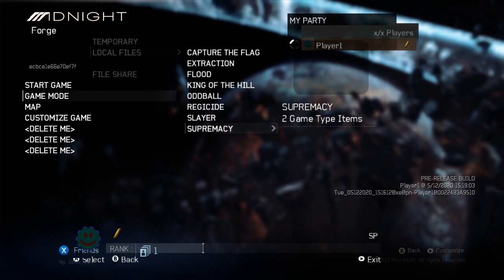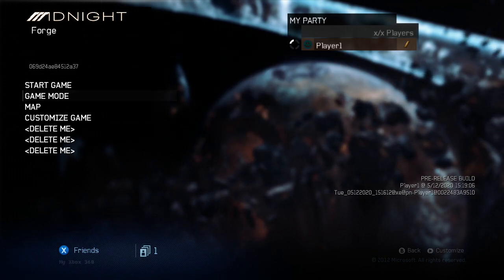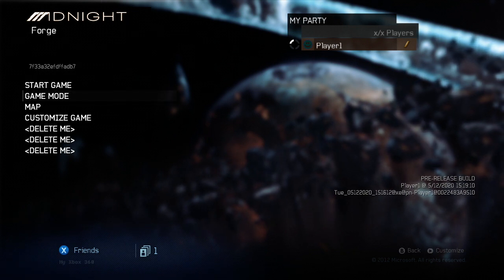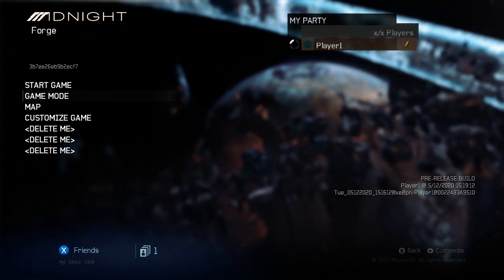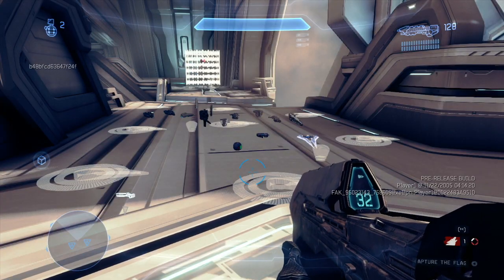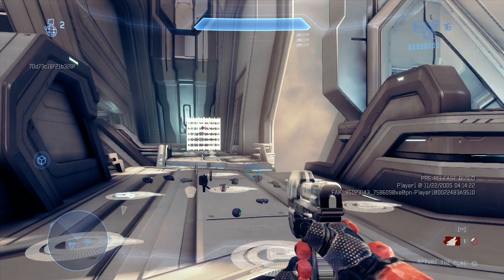A few interesting things to note in the UI here. The first thing is that you see the label of Midnight at the top of the menu — Midnight was the code name for Halo 4. The second was the game mode Supremacy, which I believe is an early name for what could become the Dominion mode.